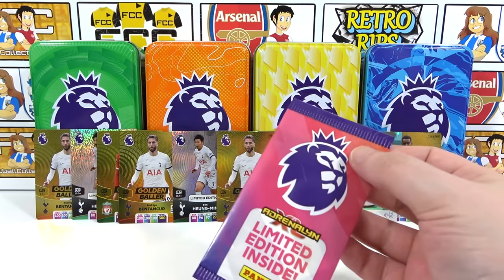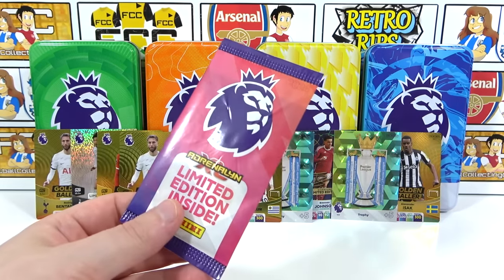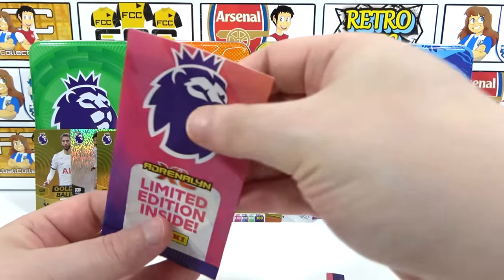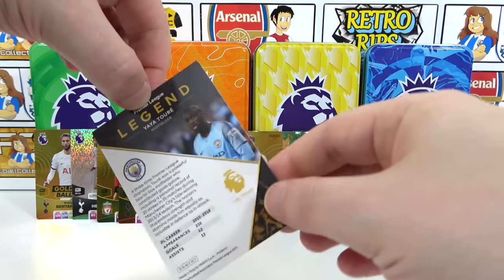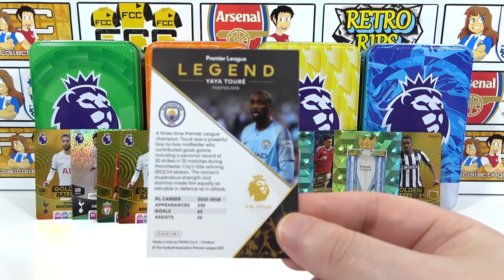Three of those tins had Benton Cores, one tin had a need. We had a signature limited edition in there too — can we go one better with an auto? We are trying to get all the signatures so I'll take a signature. We've got three or four now. Oh — I think I've got a legend!